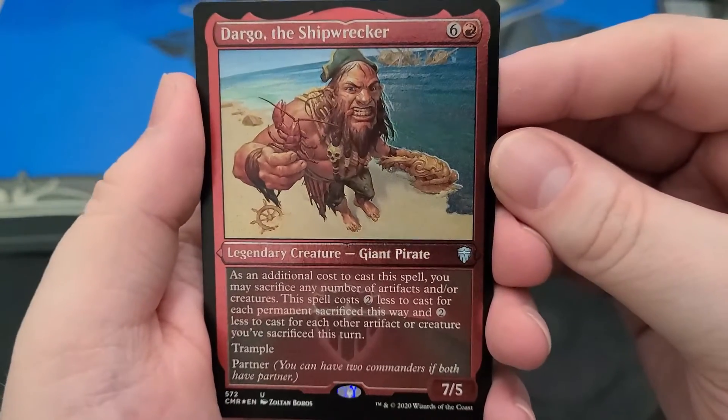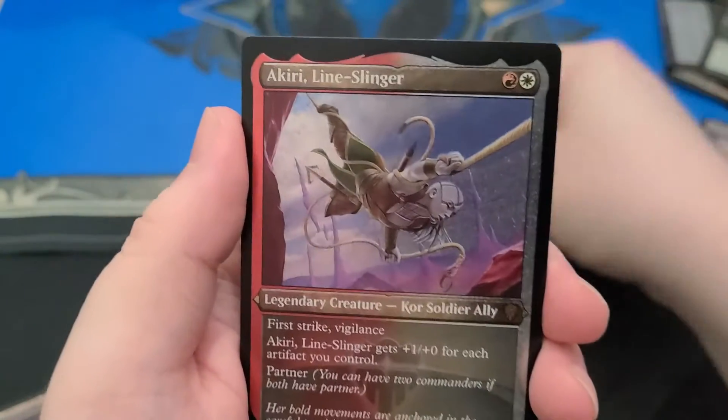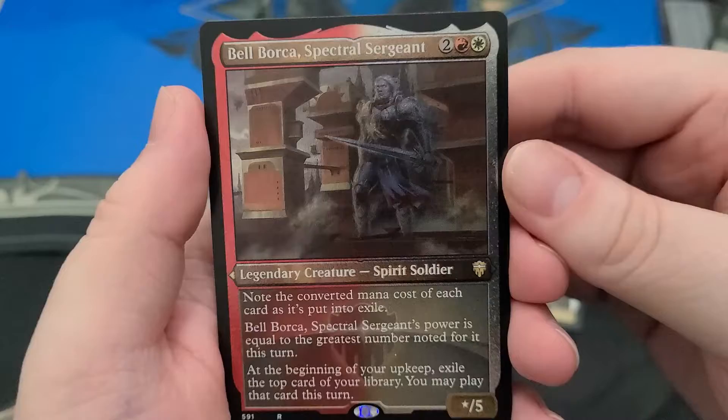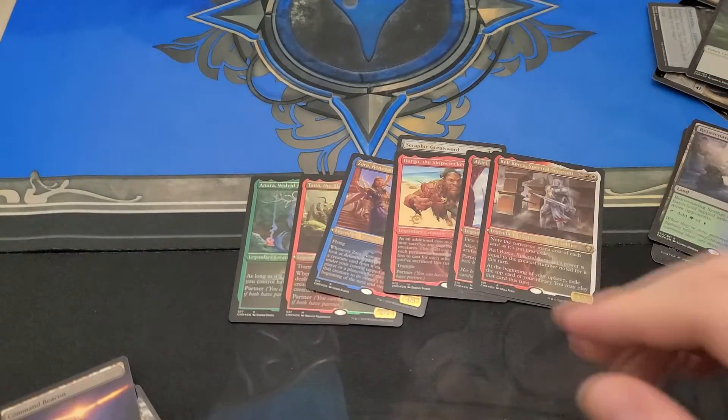First etched foil is Dargo, the Shipwrecker. Good old Dargo — he's like the one card I have seen. Akiri. And then Bel-Belok. One of the new red-white guys. To go with your Akiri — very much so.